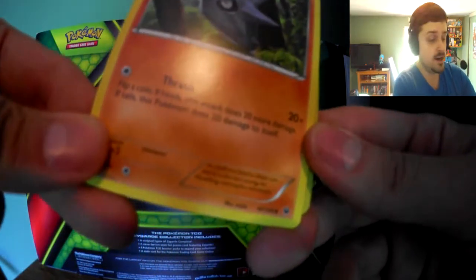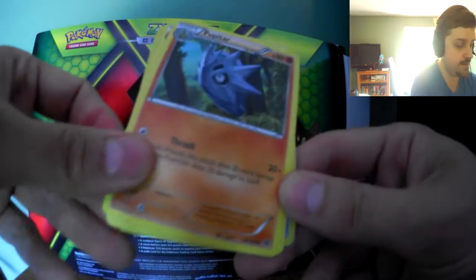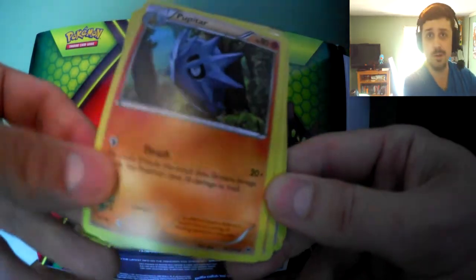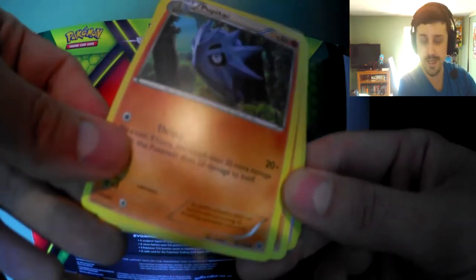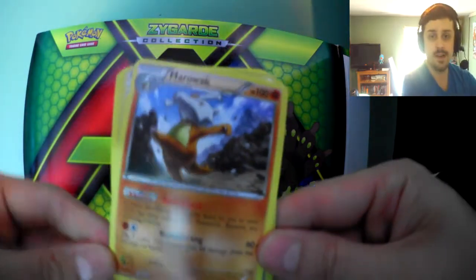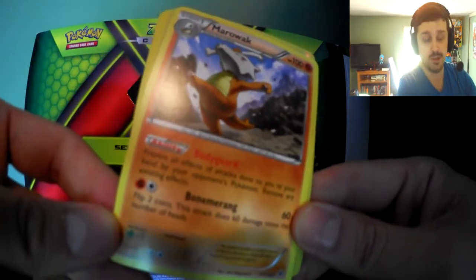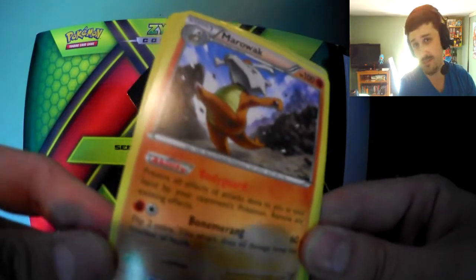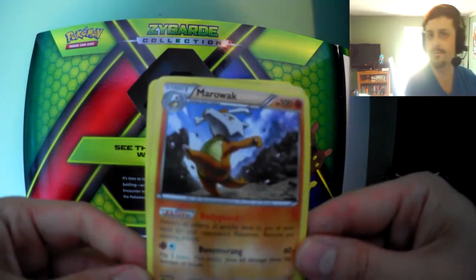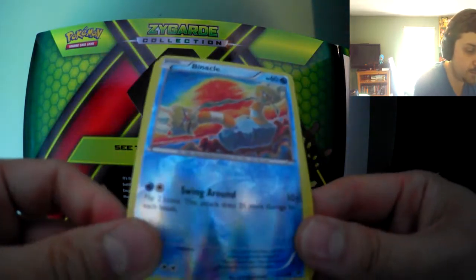We have a Pupitar, which is pretty cool. I used to have a Pupitar back when Johto came out and everything. So if you want Pupitar, let me know in the comments — leave your Twitter handle. We also have a Marowak, that's pretty cool. I apologize if I'm kind of going in and out of frame — I don't have the best setup and this is the only possible way I could really do this with face cam.